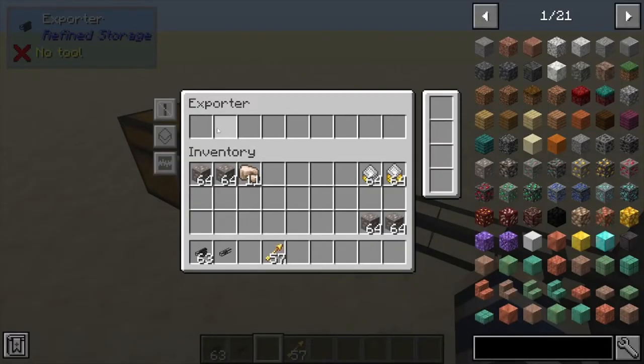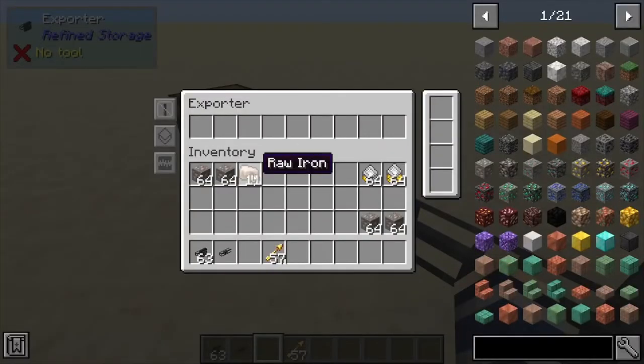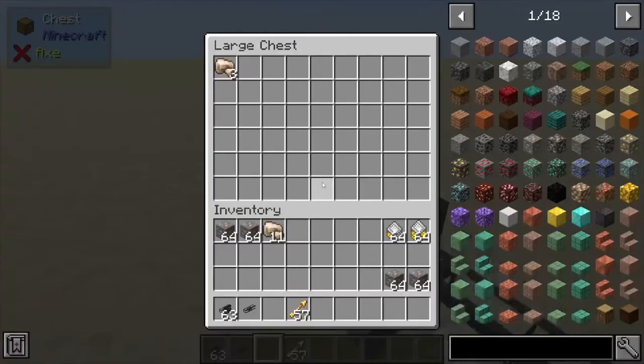Next, if we take a look inside, it's got a single whitelist bar and it only imports or exports items from the system based on what you put in here. We've got raw iron in the storage system and you can see it's automatically exporting that.